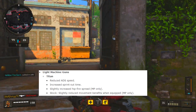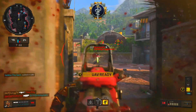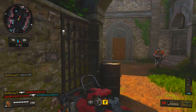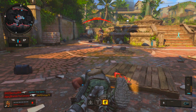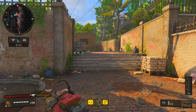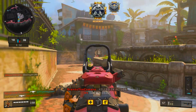I will be playing a little bit of Blackout too and streaming it as well, so stream highlights are coming. So four things were nerfed: reduced ADS speed, increased sprint out time, slightly increased hipfire spread, and slightly reduced movement speed benefits when equipped. It's not really anything too crucial, and it's not that much of an insane nerf, as you guys can see in the gameplay here.